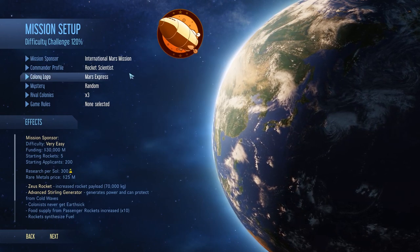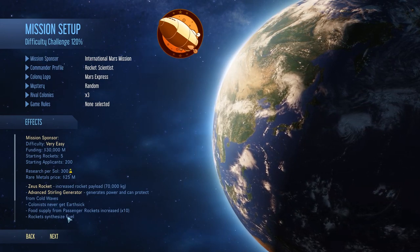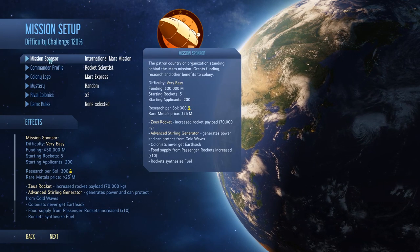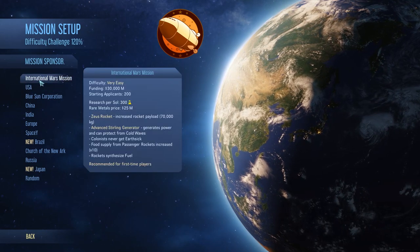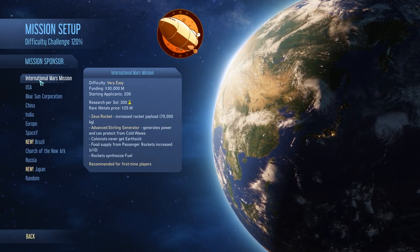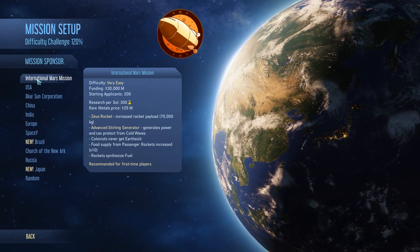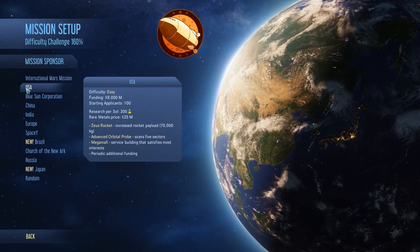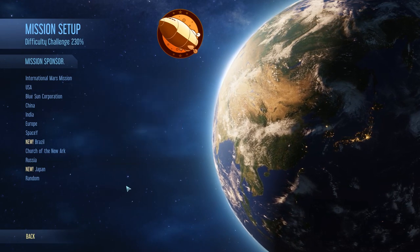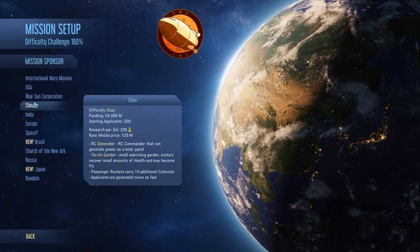They've also added a number of new benefits for each sponsor — things that weren't in there before. What all of these are exactly I can't say for sure, but as I went through a couple of them I noticed some that were new. I think our last playthrough was the International Mars Mission. But for example, the Mega Mall — I don't recall that being in the launch game, so that's actually new. Some of them have some interesting new things.